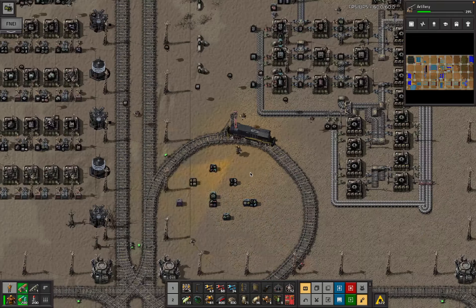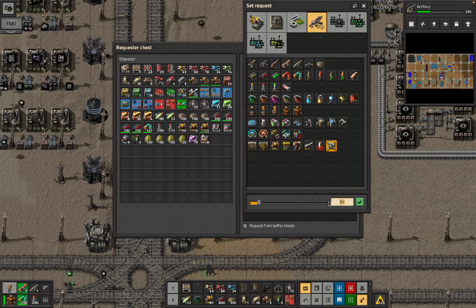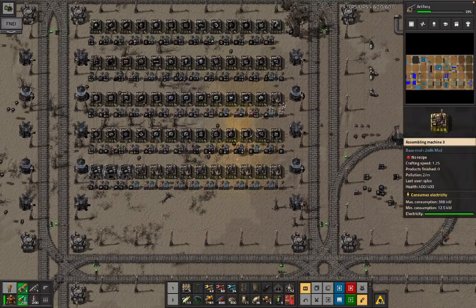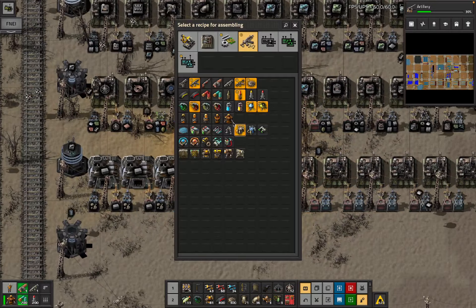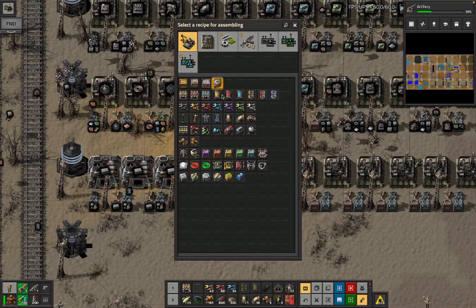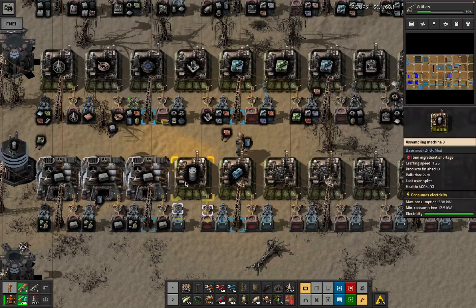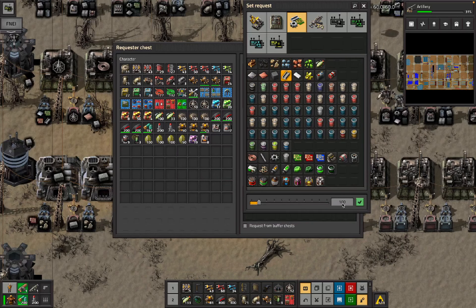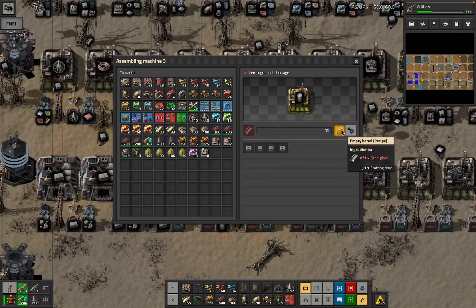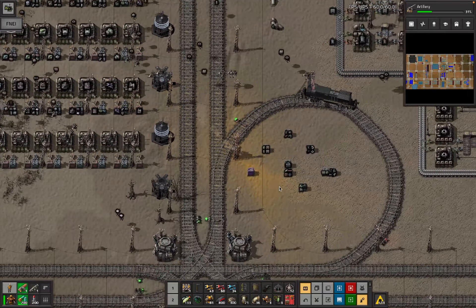I'm back here for radars as well - request bots to bring me some radars. Then we wanted - I need two of these things. Are we going to do barrels and cliff explosives next to each other? Another rocket is going up, which is nice. Empty barrel - that's fine. Cliff explosives - that's fine as well. We're not going to be requesting too many things. We'll give you your own steel request. We're going to make cliff explosives. Build train is a thing that's going to have to happen at some point.